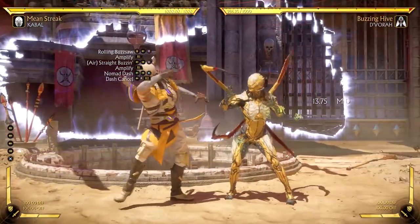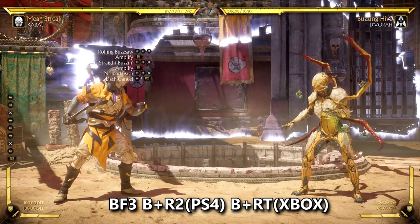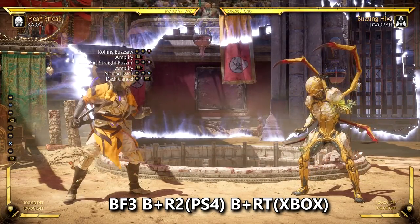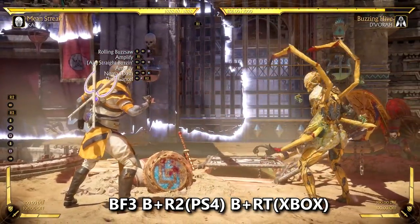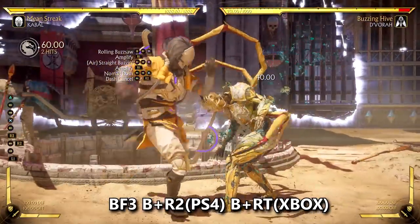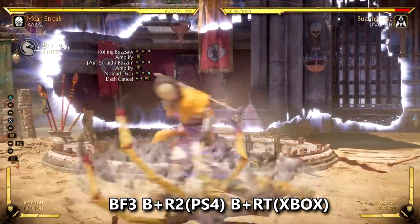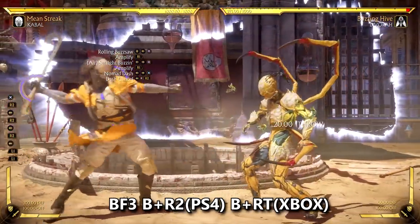The main thing about this variation is cancelling nomad dash. This is used to fake opponents out and get free damage via grabs or mix-ups when they are stuck blocking. Normally if your opponent blocks nomad dash they can punish you very easily, but if you cancel it and they are stuck blocking and waiting for you to hit them, you can get free grabs. Eventually when they expect you to nomad dash cancel and try to hit you, you can just not cancel it and get a full combo punish off of a counter hit.